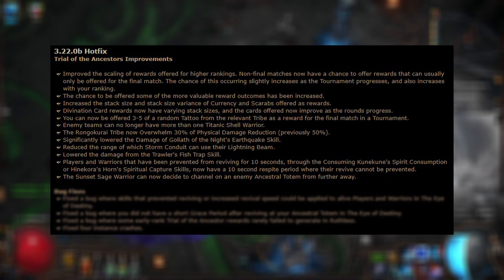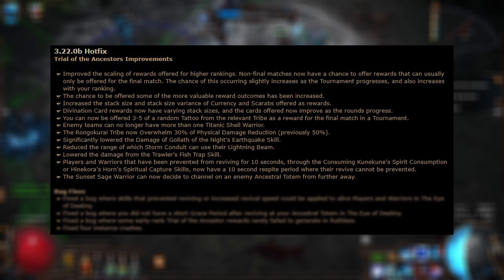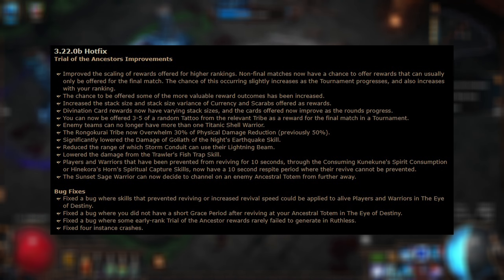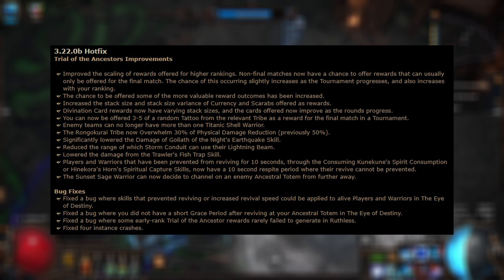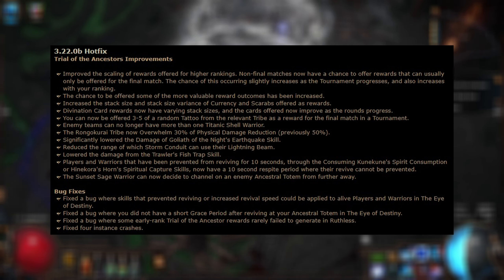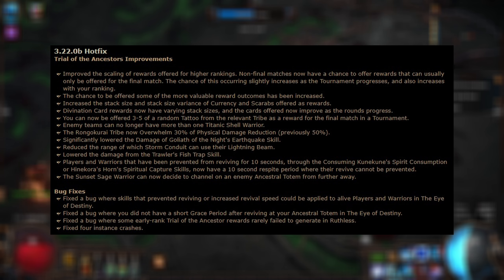The Sunset Sage Warrior can now decide to channel on an enemy Ancestral Totem from further away — Sunset Sage is OP, buy them. There were also a few bug fixes: fixed a bug that prevented reviving or increased revival speed being applied to alive players and warriors during the Eye of Destiny; fixed a bug where you didn't have a grace period after reviving at your totem; fixed a bug where some early rank rewards failed to generate in Ruthless; and fixed instance crashes.